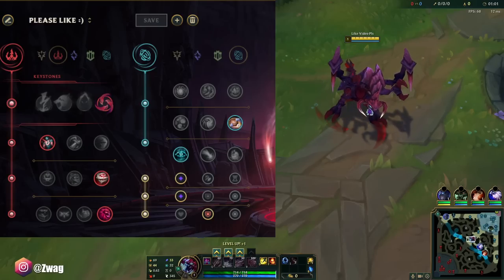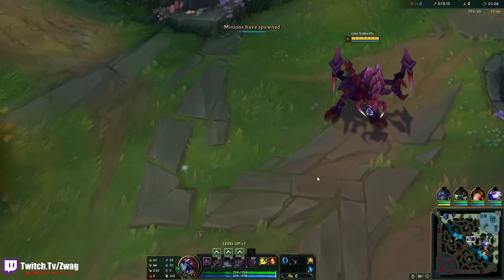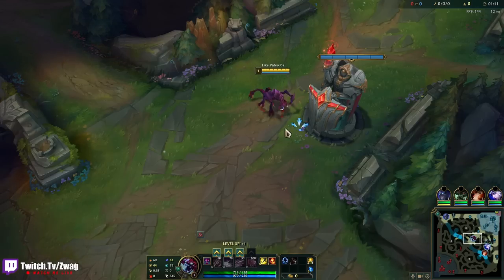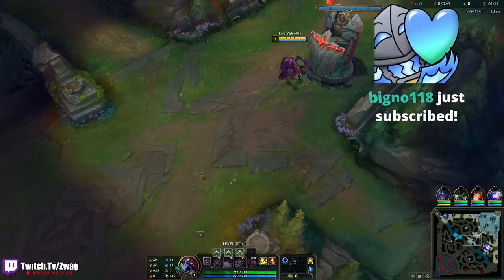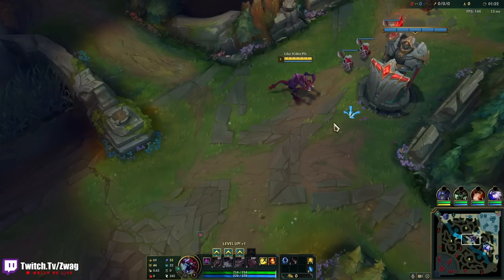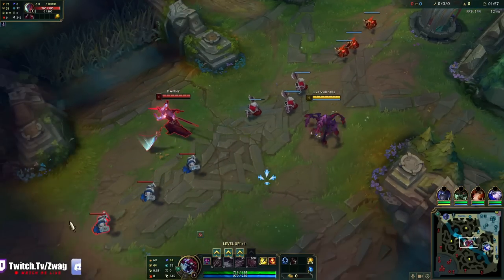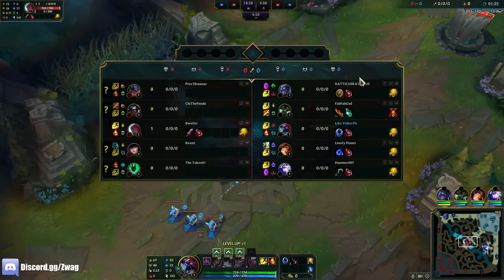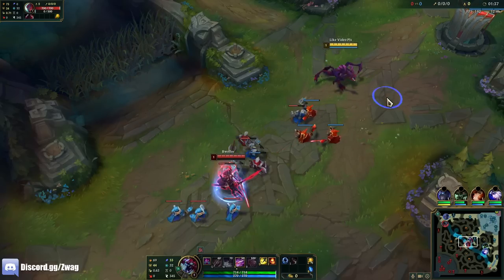We're running Hail of Blades, Cheap Shot, Eyeball, Ultimate Hunter, Biscuits, and Cosmic Insight. We're gonna do a standard AP slash health build on Cho'Gath because we're trying to get his ult a lot of damage. This ability can do well over a thousand true damage in a single button if you stack it up right and build right. Our build path's probably gonna be an Everfrost into a Demonic — the Demonic gives a lot of health plus a ton of AP. Then I'll probably go Cosmic Drive third into a Deathcap or Tank. You can go either Tank or AP or a mix of both, which is probably the best.